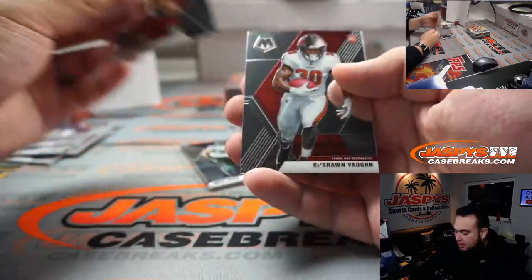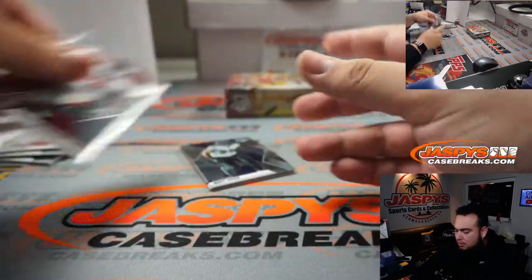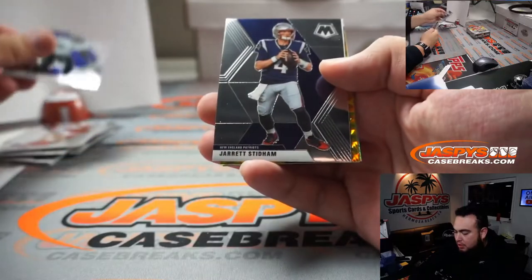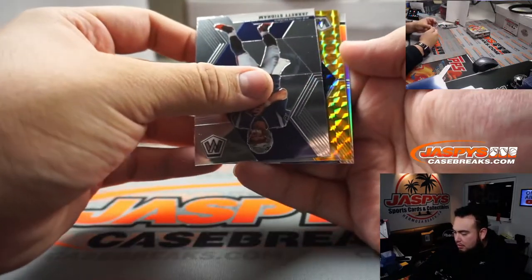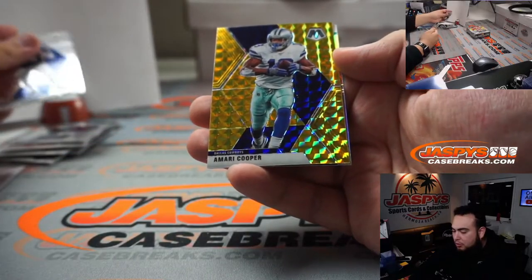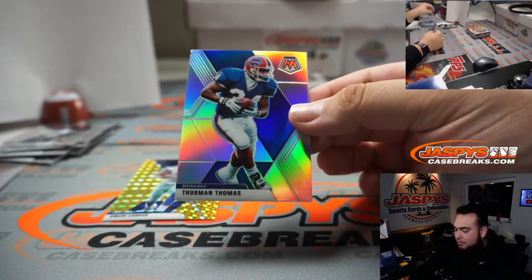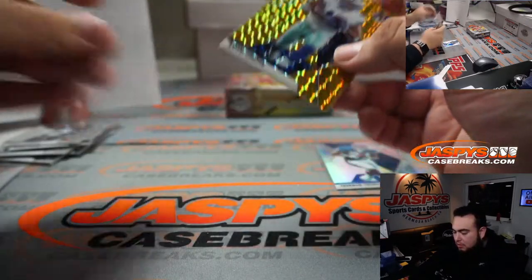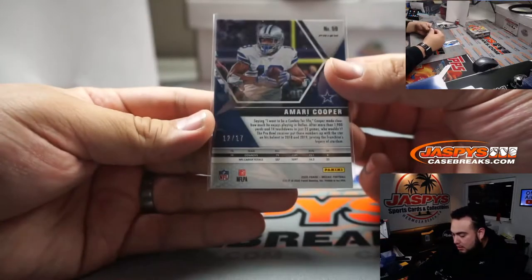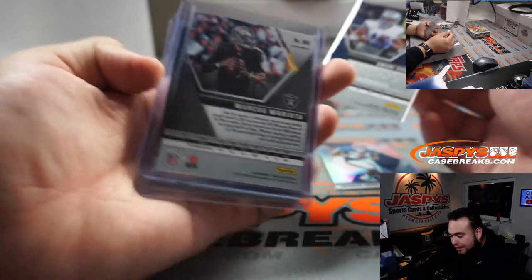Steve Young and Keyshawn Vaughn rookie, Matt Judon, Jared Stidham, and Amari Cooper, with a Thurman Thomas silver. Again, 12 out of 17 — and the Mariota was 7 out of 17.